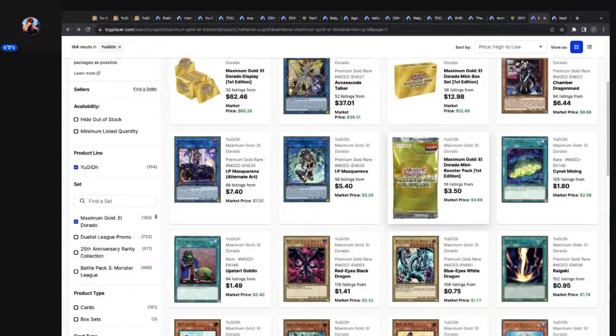The rarity is just trash — hence why the mini boxes and displays are ridiculously cheap. They're not as cheap as like the 2021 Mega Tin case from MSRP to where it is now, but they're cheap. Access Code Talker, though? That card is money. $40 for the Premium Gold Rare with only 52 listings on the market — get out of here.